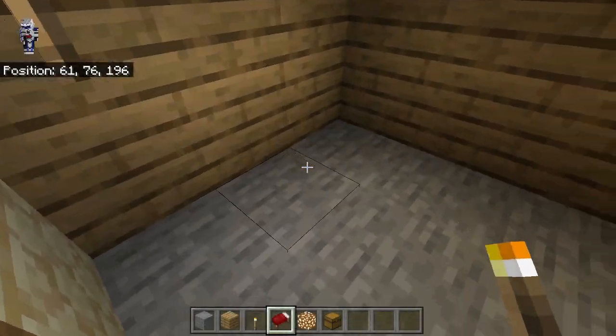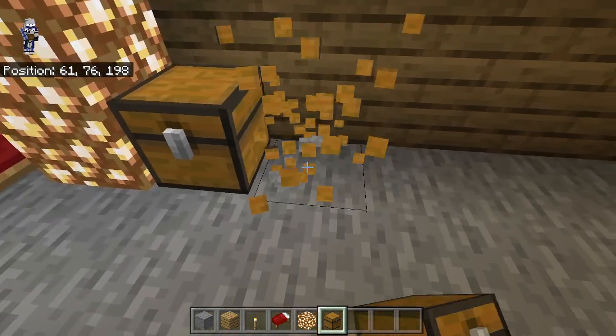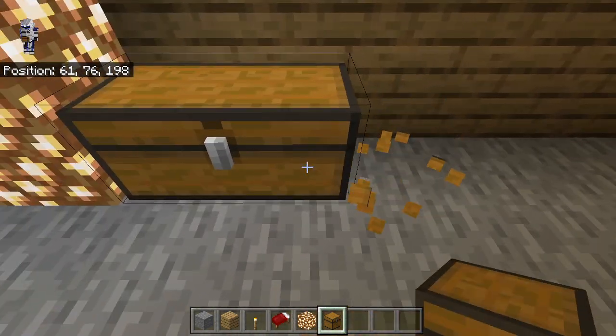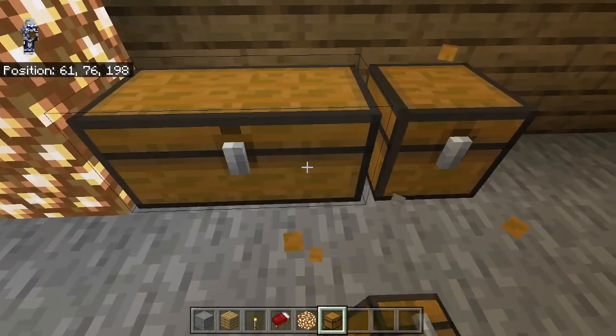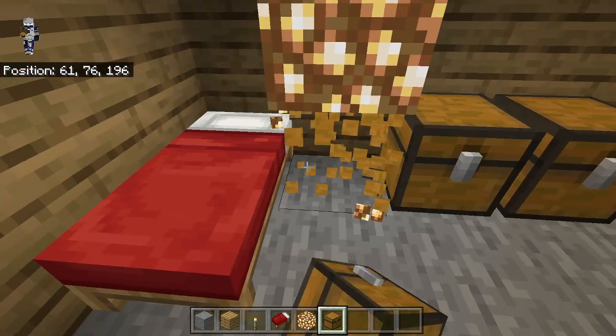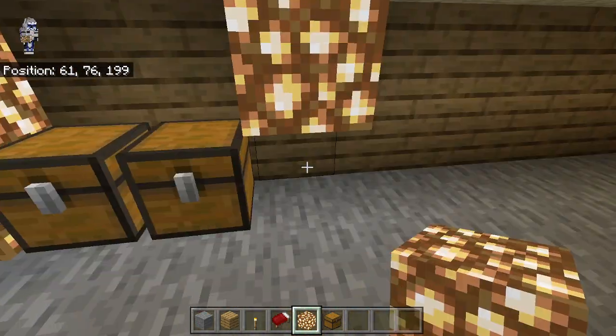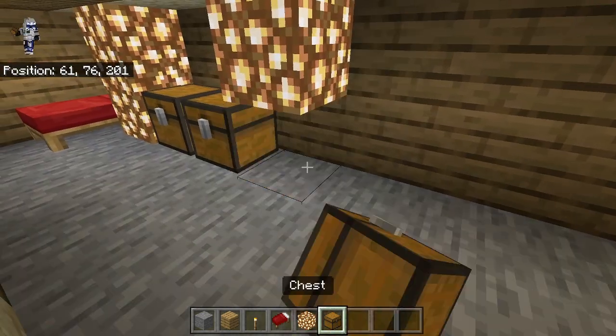Right here there is a bed, then there's two glowstone. Then we need to do our glitched chest technique. I might have to do it like this — yes, so there we got our glitched chest. There's two more glowstone, and then there's another double chest.